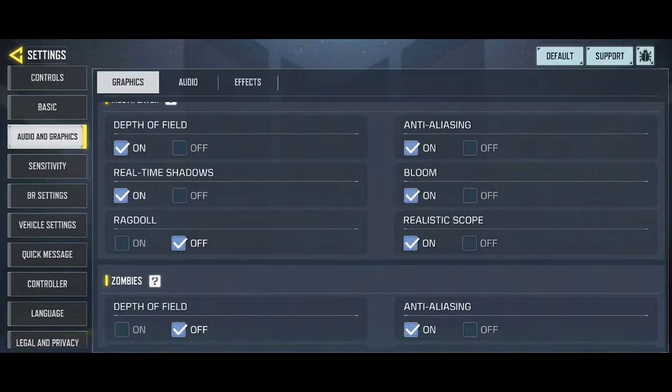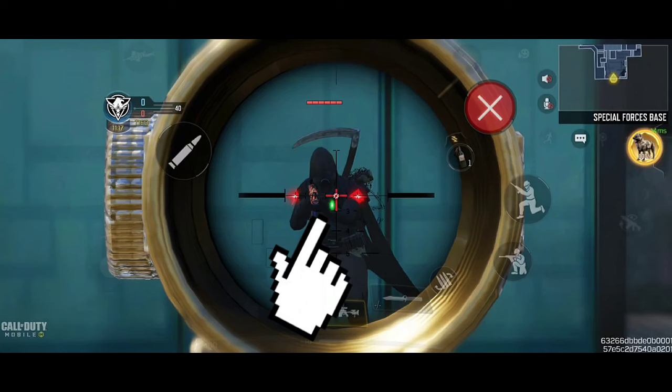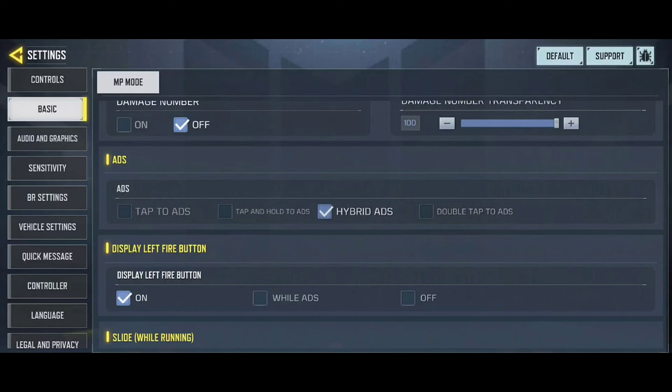Next tip: use realistic scope. When using realistic scope, the central icon of the scope will get bigger, which serves to help the central point in addition to giving you better focus.